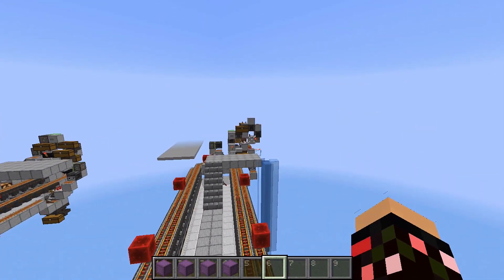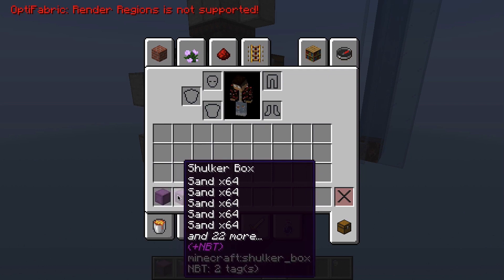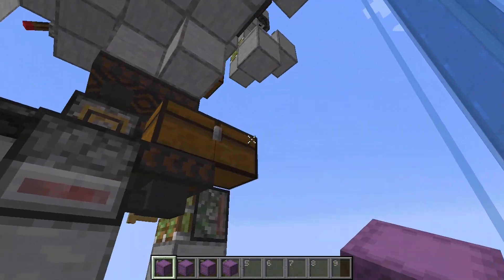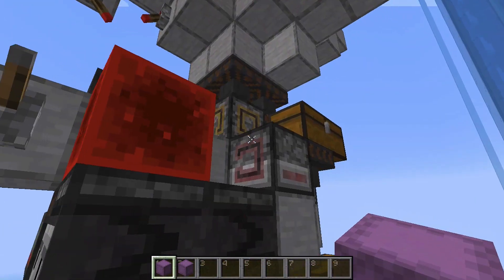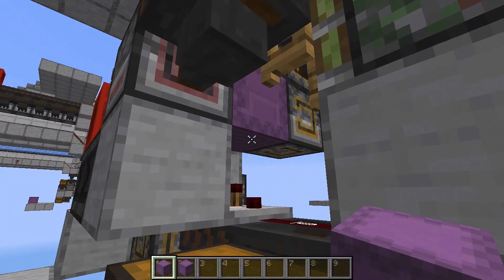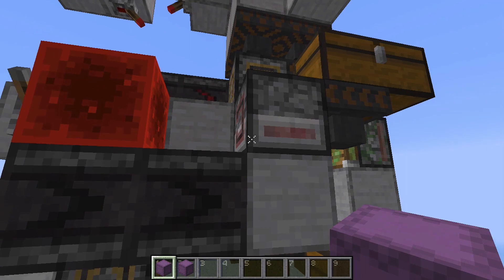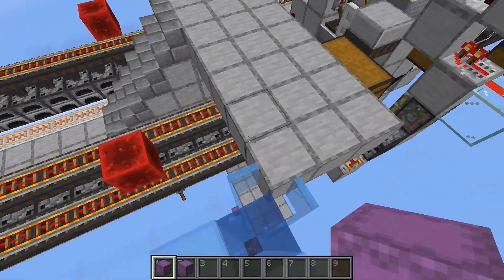For example, I need to smelt up two shulker boxes full of sand. I also need to bring two extra shulker boxes with me. You come down here to the bottom level, place your empty shulker boxes in the top chest, turn on the system, and now one shulker box should be dispensed in there. If it's noisy it means it's working, so you head up to the next level.